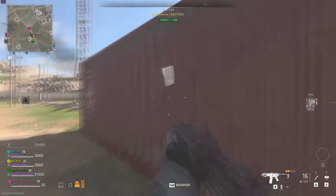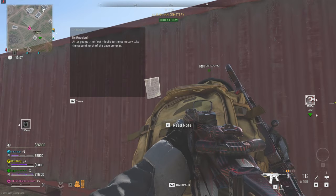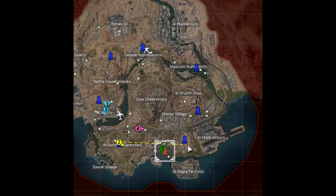I'm providing the map for all missile locations, so depending on the note you can refer to this map which will lead you to your next missile transport location. For my case it is Static Cave, so I'm going to be heading over to this location right on the map.